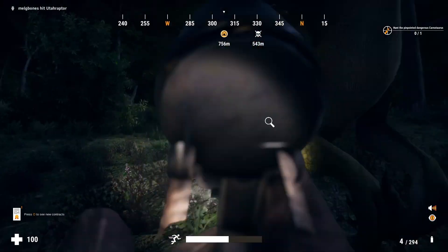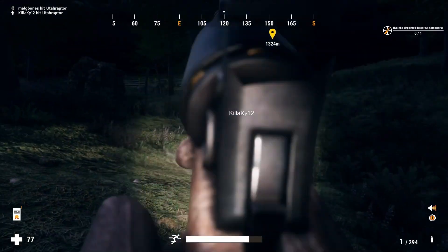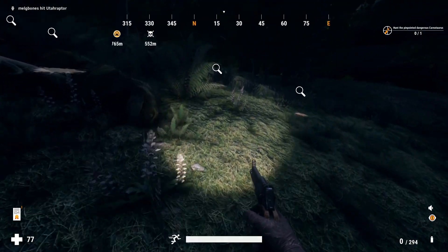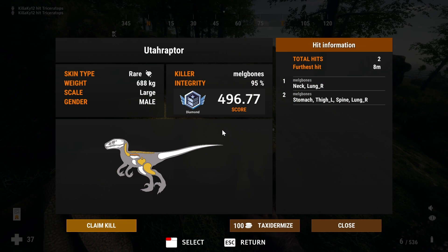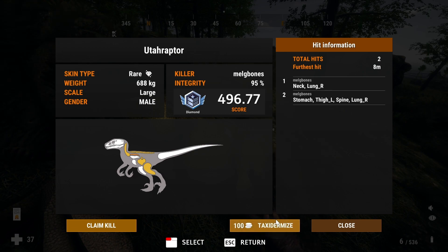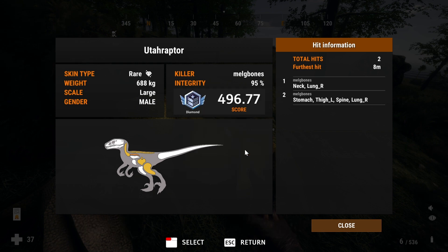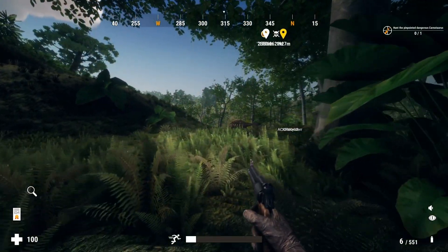The last of those three raptors ended up just being a gold, but out of that pack I got two diamonds, so pretty happy with that. Here you'll see me playing with Killer Kai — I'll give her a shout out in the description, go check out her channel. We were both getting attacked by Utah raptors and I end up with another uncommon diamond, again completely unexpected but super cool. I really like the rare skin for the Utah raptors. I actually didn't have enough money to tax it at the time, so I had to do a contract first.